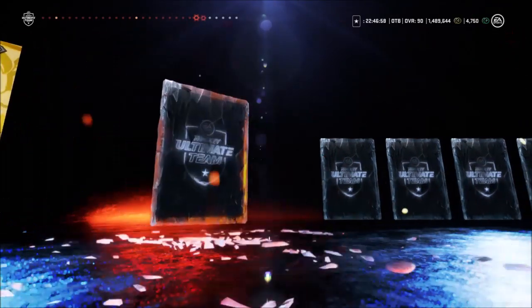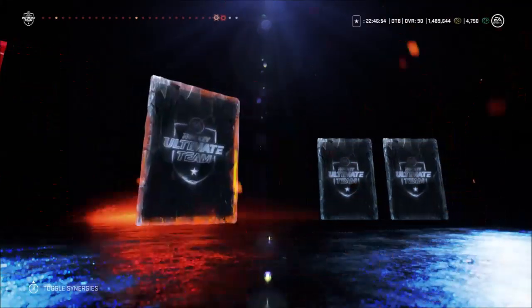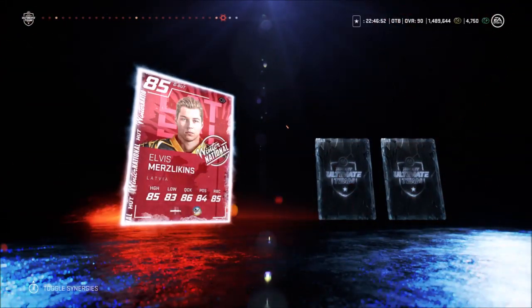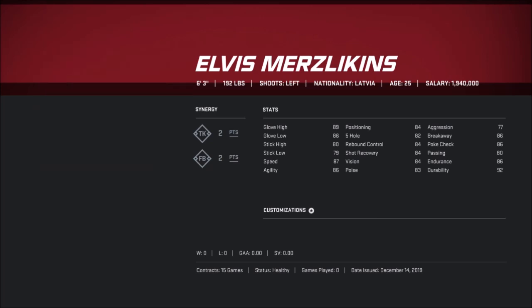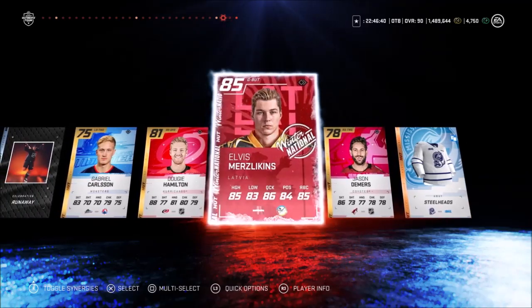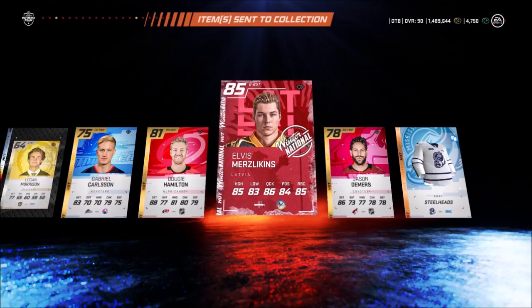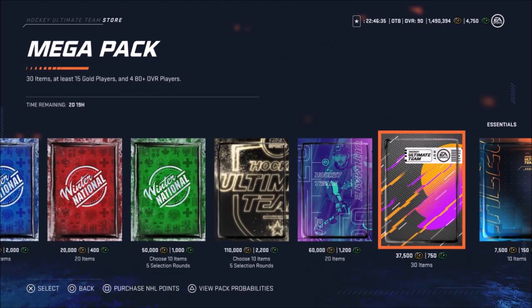There's a prime times Zedina right there. We're gonna skip these last two — hey, there's an 85 Merz Lurkins. Hopefully I don't butcher that — he's a goalie on the Blue Jackets. Let's skip the last two. We got Jason Demers. A Merz Lurkins isn't terrible. But now we're gonna get to the big packs.